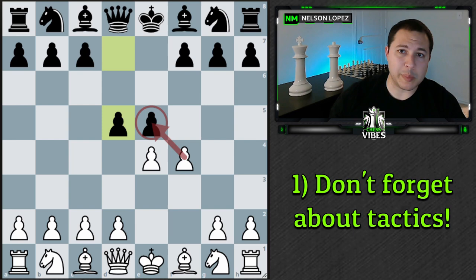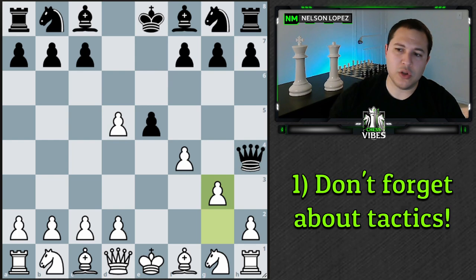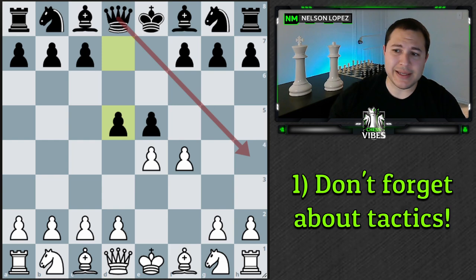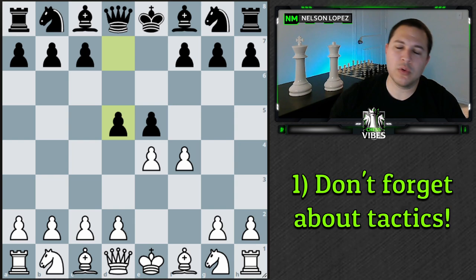Capturing the other way is not as big of a deal because the queen can come here, you can just block with the pawn, and there's no trick forking your king and rook because the pawn is still here blocking the queen. This is an example of a tactical idea that's there in the position. If you missed that, it doesn't matter what you calculated about pawn structure — it doesn't matter because you fell for that trick.